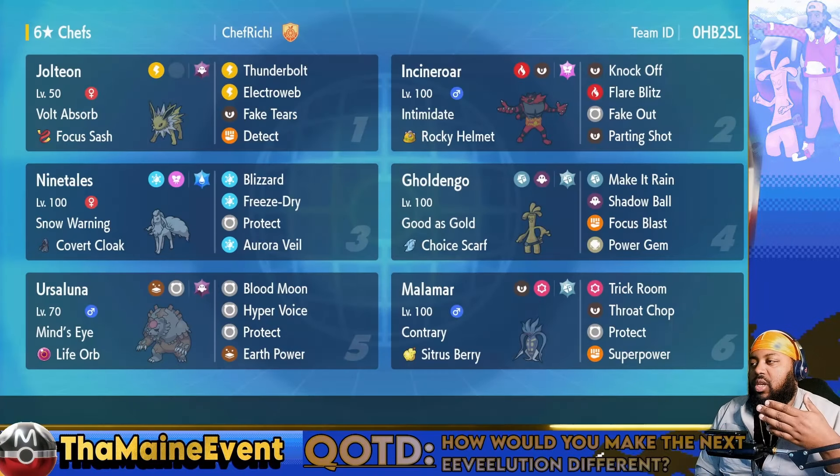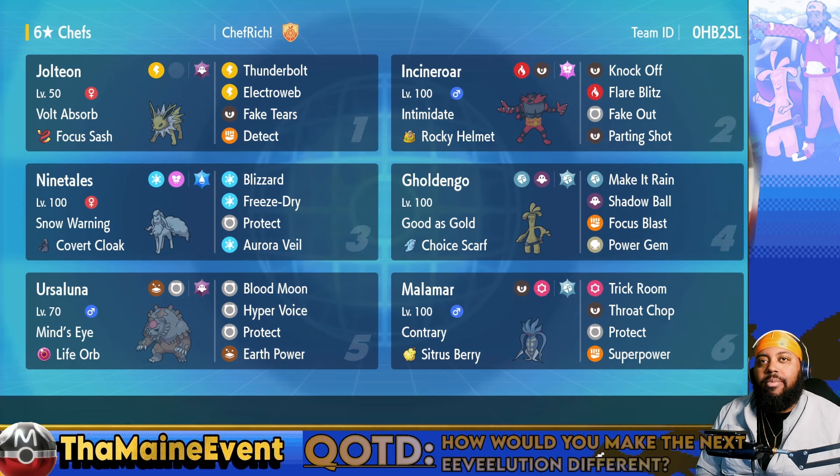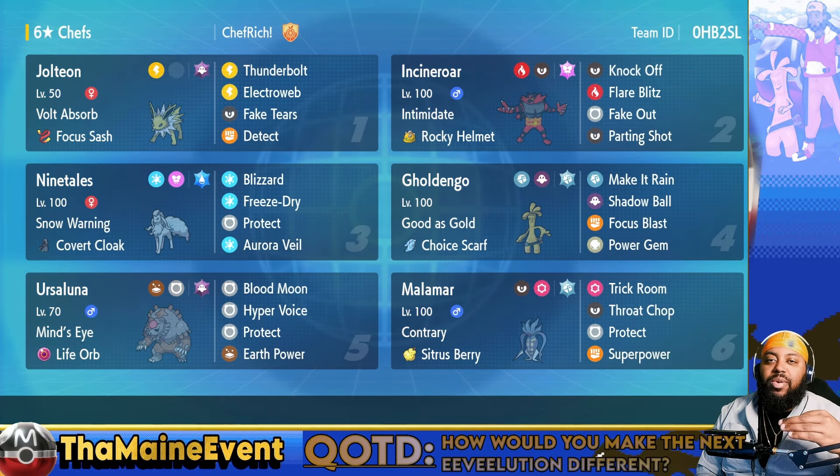This is the team if you want to give it a try - it's very very fun as you can see. I will post a paste but I'm going to correct the Malamar speed - I don't know which other stat is messed up, maybe it's defense. The speed is not zero as the paste says - it's like 94, which matters a lot. Go check out Chef Rich on Twitter, really good player and fun team builder. Question of the day: how would you make the next evolution different? Let me know in the comments. Don't forget to read up on those membership perks - click like, subscribe, and I'll see you guys in the next video. Peace.